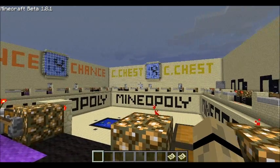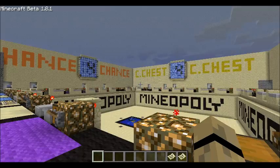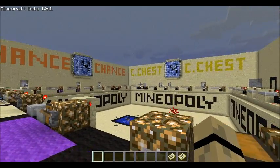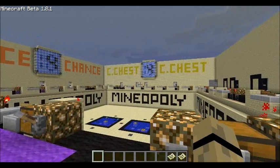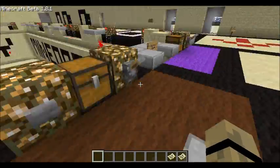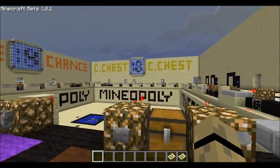On the walls there, you may have noticed the giant display systems. Right now they both read 4 — that's pure coincidence. Those represent the number of cards that you need to take. So, if we hit the button — right now we're standing on Community Chest — as you can see on the display, it now reads 10, because I hit the button.